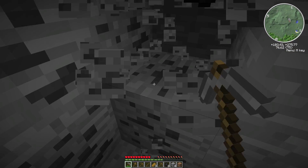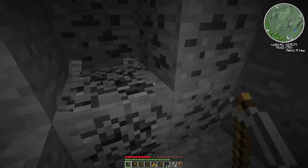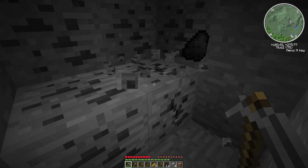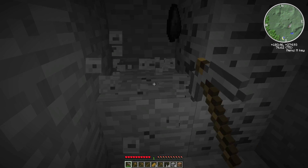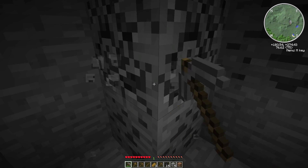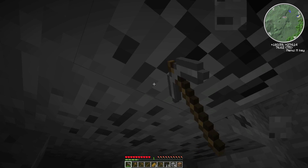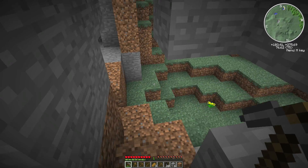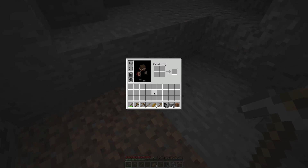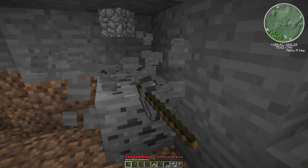I'm going to quickly grab this coal. I'm glad the bonus chest gave me some starter food, a stone pickaxe and a stone axe. Should probably grab some wood too, and some spare cobblestone. I do have the Timber mod, which is good. I'm going to stop when I have about 30 coal, or if there is 30 coal to grab.